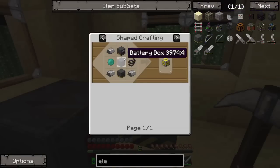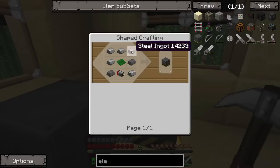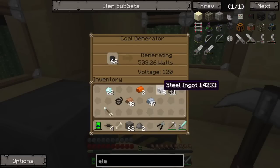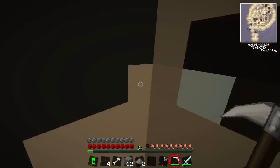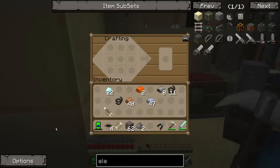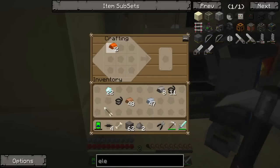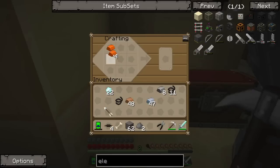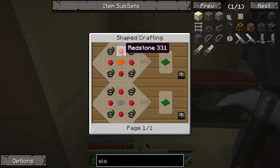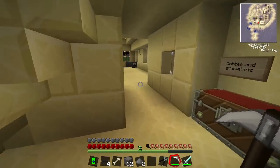For the electric furnace - it's a basic circuit, a motor, and some steel ingots. How do we make a basic circuit? Actually, you tell me so we can show all our lovely viewers. It's a steel or bronze plate surrounded by redstone with copper wire. Do you have any redstone? No, I'll go grab some.